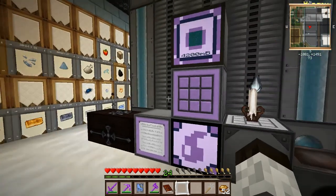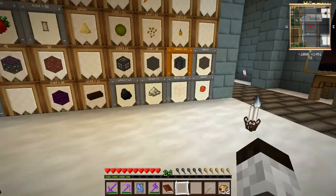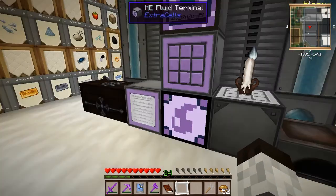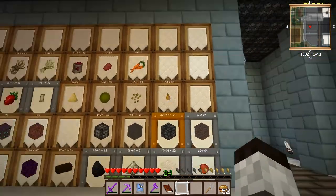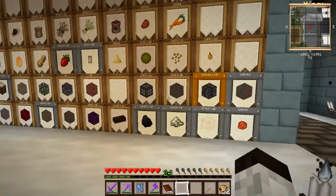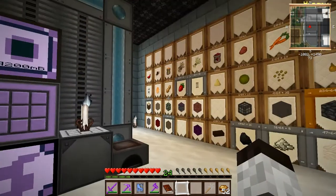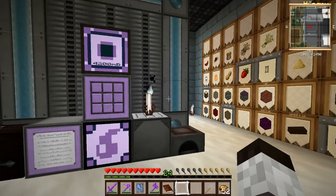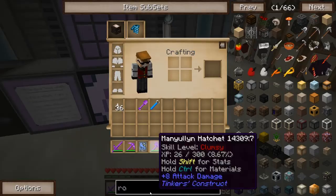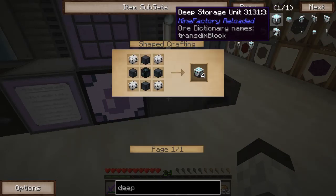Well, maybe not the easiest, but one solution is to just stuff them all into deep storage units and not really have to worry about it. So that's what I'm going to be doing — I'm going to start replacing a lot of these barrels that are starting to overflow with deep storage units, so I don't have to worry about shutting down excess production. But unfortunately, if we look at the recipe for the deep storage units... where are they? Deep storage units.